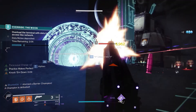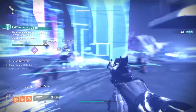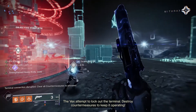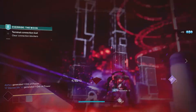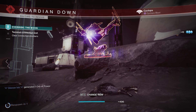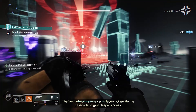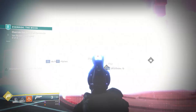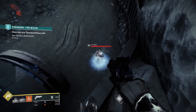For example, I use The Lament exotic sword, and then the Charged with Light mod called Lucent Blade so I do more damage with the sword while Charged with Light. I always use the Taking Charge mod to get Charged with Light, and it's exceptionally good for this activity because you're 6 players and orbs of power are everywhere — you're basically swimming in orbs. I also use Stacks on Stacks, which gives an extra stack of Charged with Light whenever I pick one up, and the Supercharged mod which lets me hold up to 5 stacks at a time. Combined with something like Lucent Blade or High Energy Fire for bonus damage to all weapons, and high-damage weapons like The Lament, I can melt champions and powerful enemies really quickly — and even go into the Vex portal and take down the boss entirely solo.